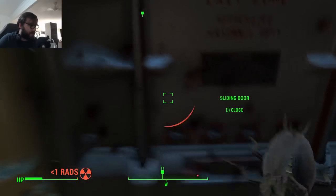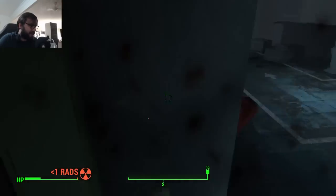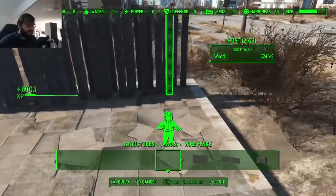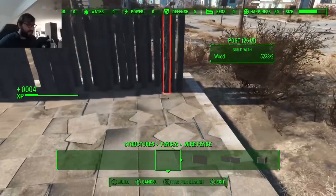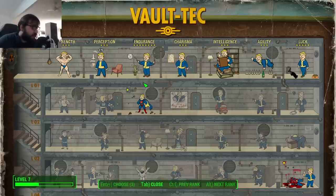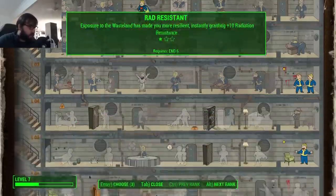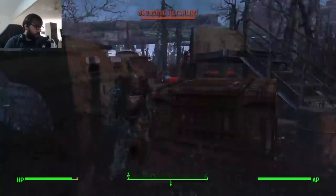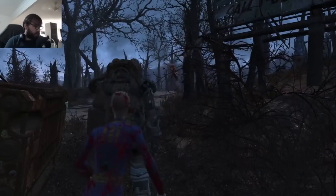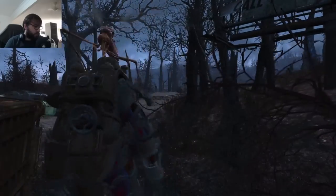I ran through the tutorial and skipped killing radroaches as we didn't have the acid soaker yet, and almost got killed in the process. But eventually I made it to Sanctuary and started building stuff while Codsworth cleared the nearby houses. Then we picked some perks to get us started. Now it was time to go break into Nuka World. I headed out to find a suit of power armor as the area I was heading into was level 30, and trust me, I was going to need the extra armor.